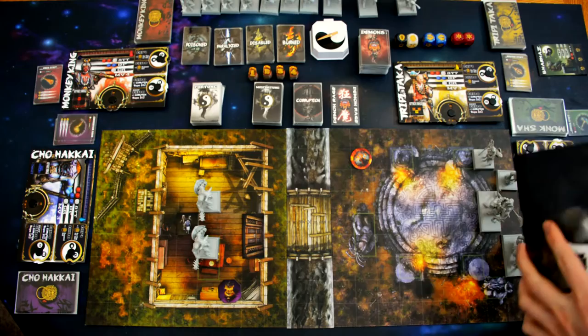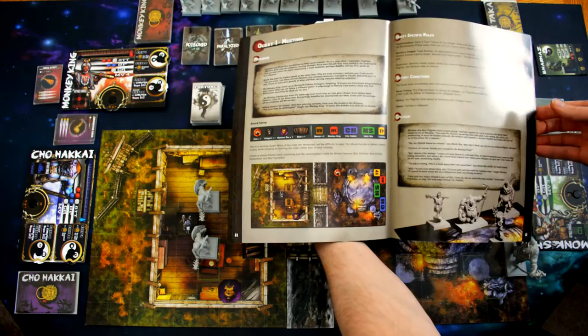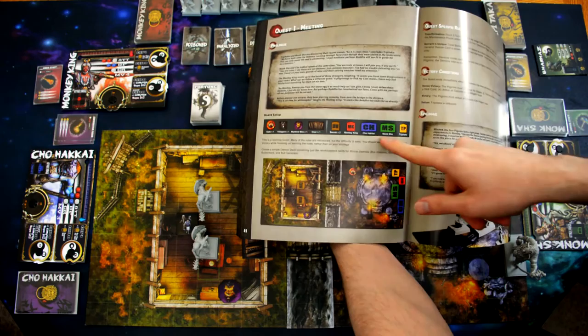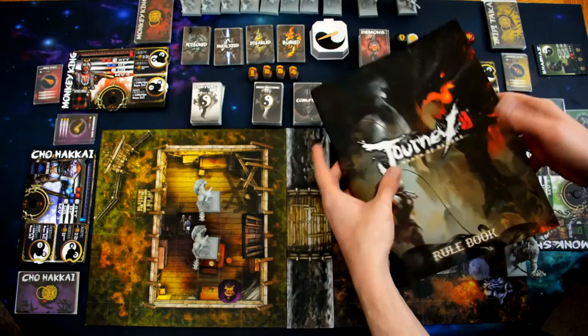The next thing we're going to go over is setup. Grab the main rulebook and choose one of the missions you'd like to play. Set out the tiles and all the stuff you need — the rulebook gives a listing of all the different items required for that particular quest. Then read through the quest-specific rules and the victory conditions so you know what you're doing.